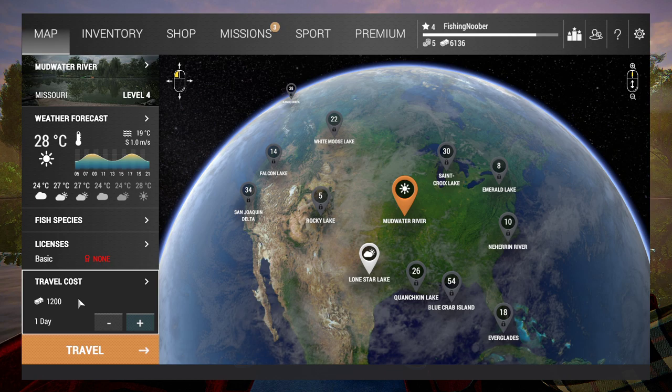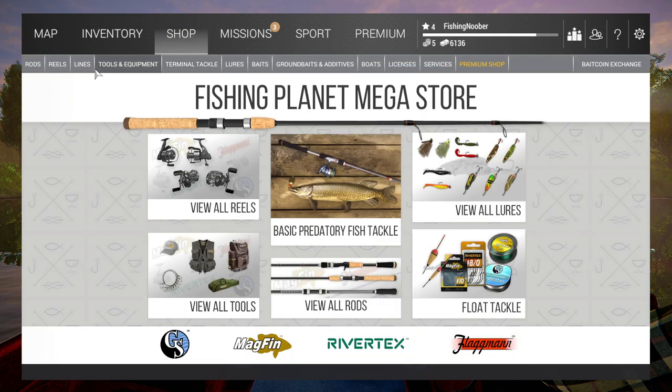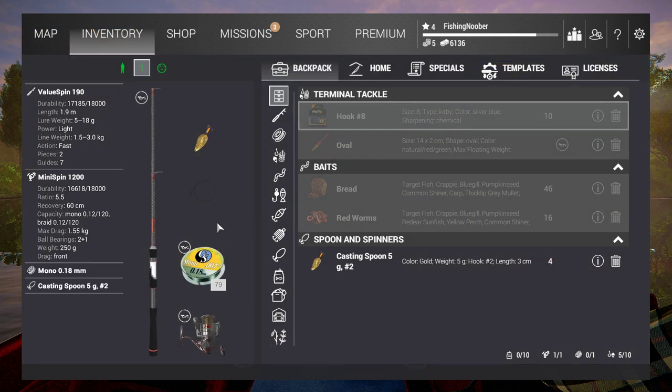Now let's talk about gear. At level 3 you buy this spinning setup — I'll go to my inventory to show you. In this game you've got a spinning setup and a casting setup that use lures. Don't equip lures on anything else because it won't work. Then later you've got bobber setups, bottom setups, and carp setups. Always be sure that you equip the right equipment for the right rod, otherwise the game won't allow it.